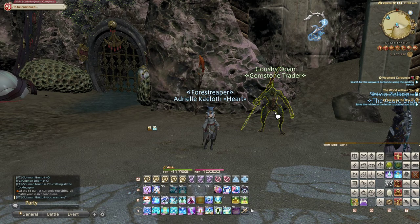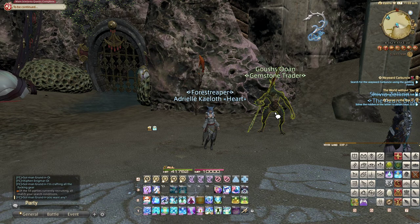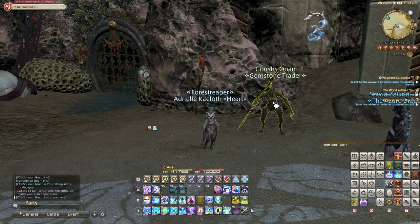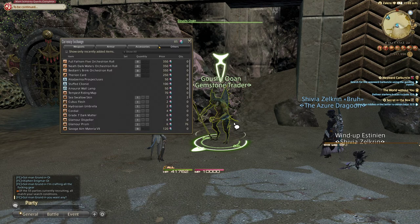This is part two of my Endwalker Guildmaking Guide. Today we will be looking at Sea Swallow Skin. You can purchase Sea Swallow Skin for two gems at the Gem Trader at Ondo Cups in Tempest.